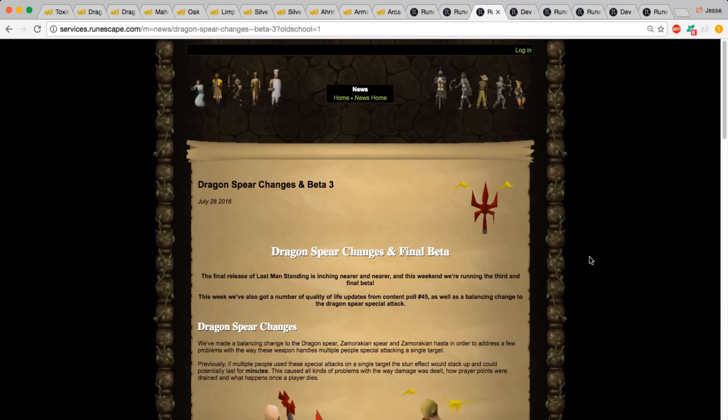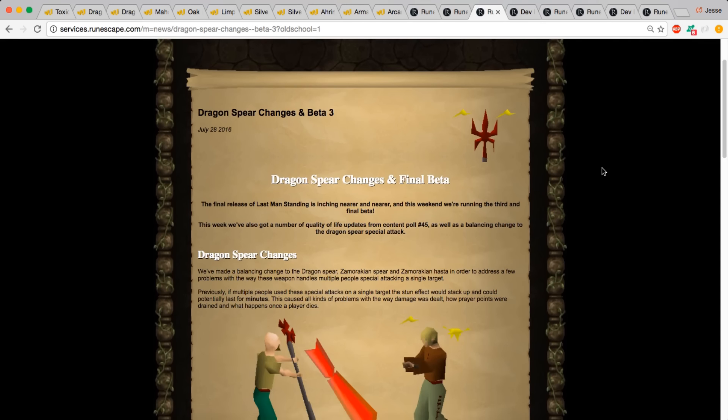Next we have the Dragon Spear change. This is different from the previous two, which were updates introducing new items — whereas this one was a nerf, which is still something you should pay attention to. Before the change, the Dragon Spear was so overpowered that in multi-combat, a team could all stack up the special attack, which would basically stun you so you couldn't eat, drink prayer potions, or teleport.